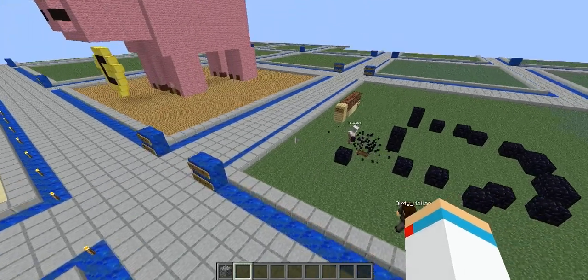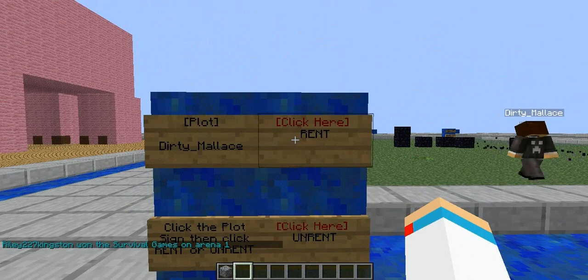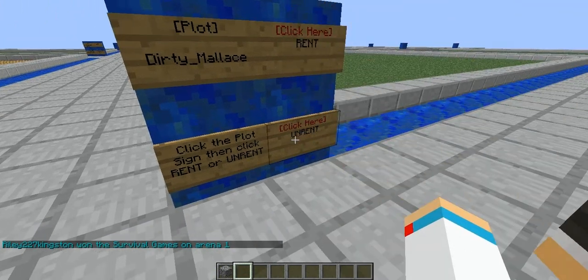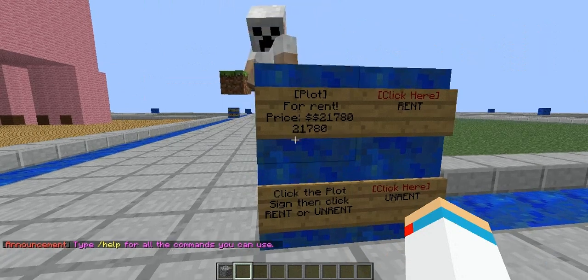Now, if at any time before your weekly renting period is over, you ever want to unclaim the plot, come back over to the display board. Right-click here on Rent — the right sign on the bottom. Right-click there, and it is now open for anybody else to use.